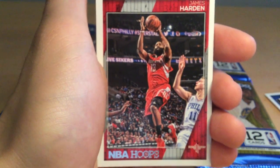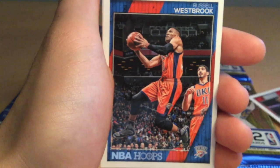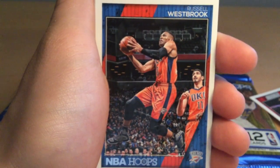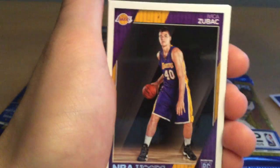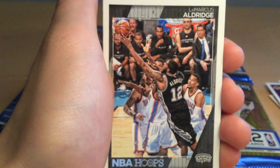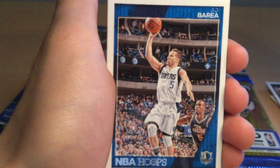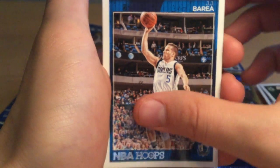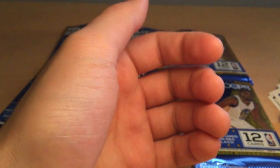Next we have a James Harden card, Houston Rockets — cool shot. And behind that we have a Russell Westbrook card. They used to be teammates — right behind each other. Cool cards. Already a good pack. Then we have Ivica Zubac rookie card, LaMarcus Aldridge, a Thon Maker rookie card, J.J. Barea, Tyler Johnson. That's the first of the six packs.